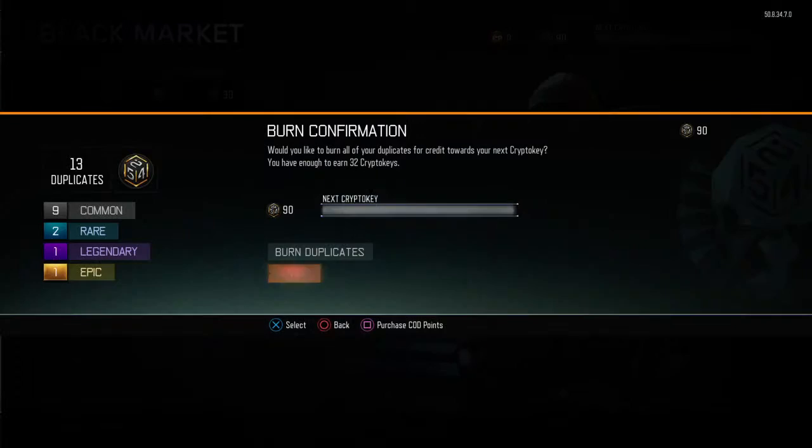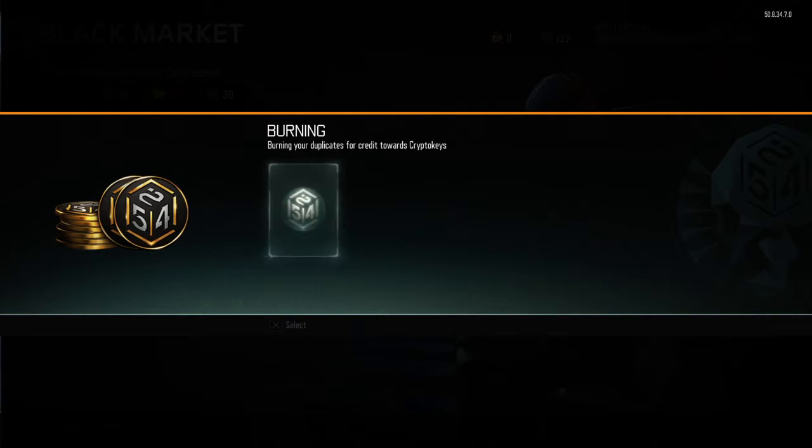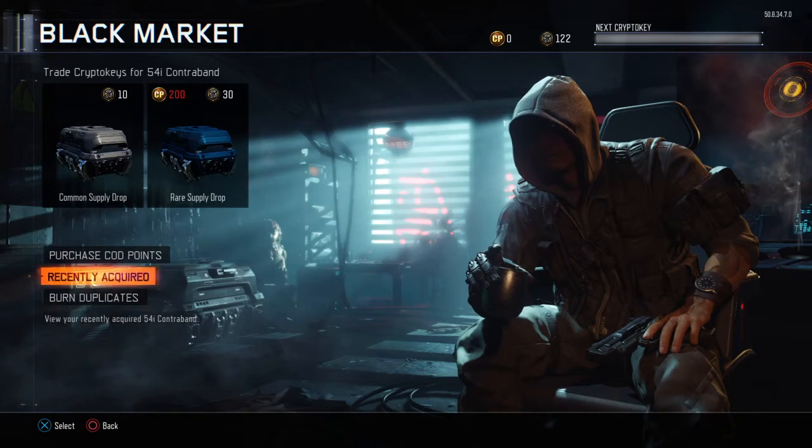Last one — we got Clap for the Nomad, and things are bad for last. Burning duplicates: nine common, two rare, two rare, one legendary, one epic. Let's burn them — we have 122 crypto keys.